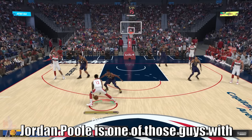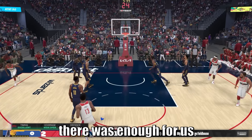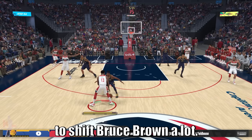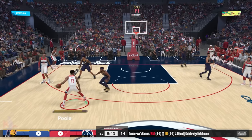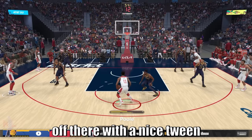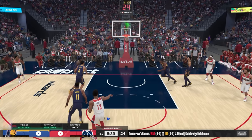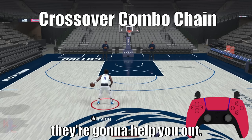Jordan Poole is one of those guys with great switchback dribbles, and a simple move right there was enough to shift Bruce Brown a lot, force him to commit his momentum towards the basket to try and cut us off — and we counter with a nice tween dribble into a step back jumper. Switchback combos: get to learn them, they're gonna help you out.